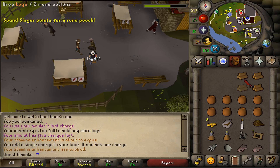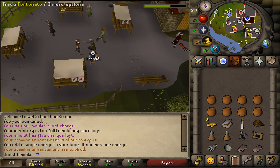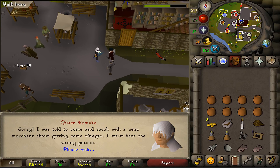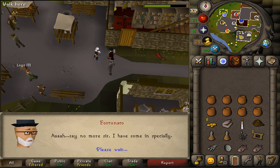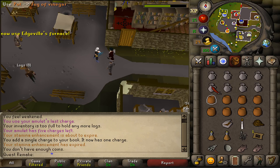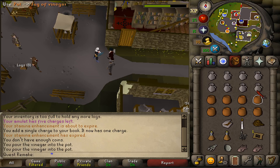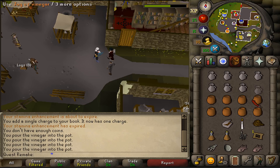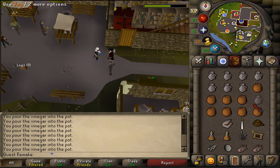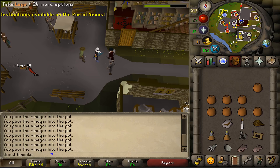Next I'm quickly going to drop my logs and talk to the wine cellar Fortunato. Just skip through the dialogue and he will have vinegar in his stock. Let's buy 8 of them and put these 8 in our pots. Once we've done that, let's drop our jugs and pick up our dropped logs.